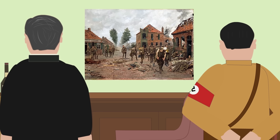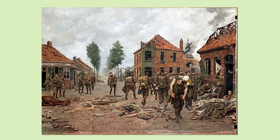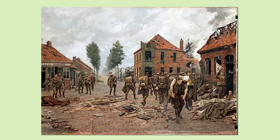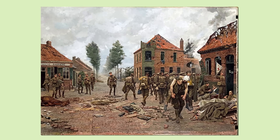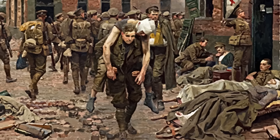Whilst there, Chamberlain noticed a painting by Fortunino Montagna, an Italian artist famous for his portrayals of World War One. The painting depicted British soldiers in the aftermath of a battle at the Menin Crossroads in 1914. In the foreground, one soldier was shown carrying a wounded man. Hitler explained that the compassionate soldier was a man named Henry Tandy, and he claimed that he owed him his life.